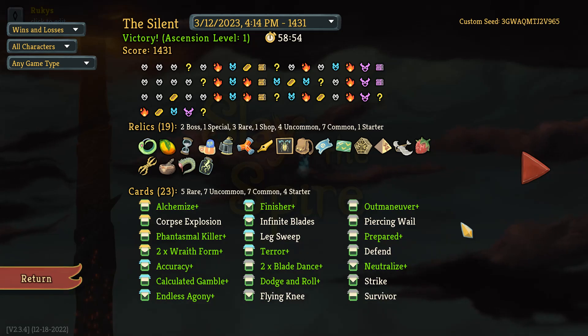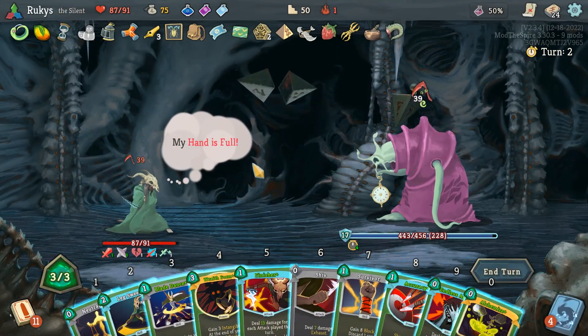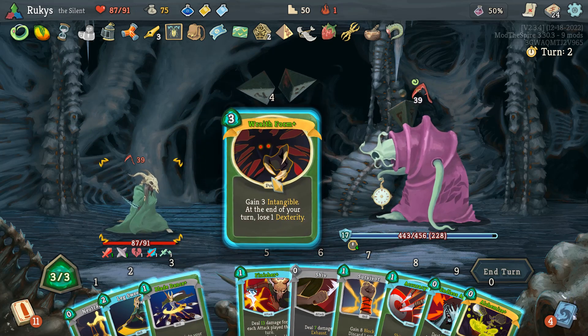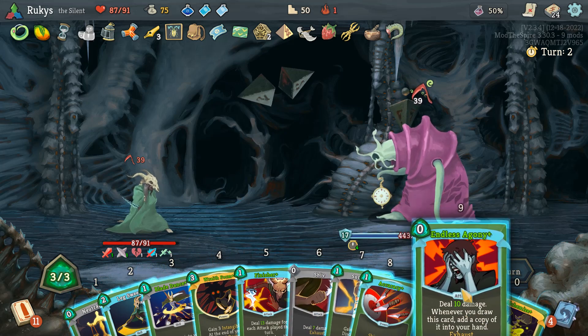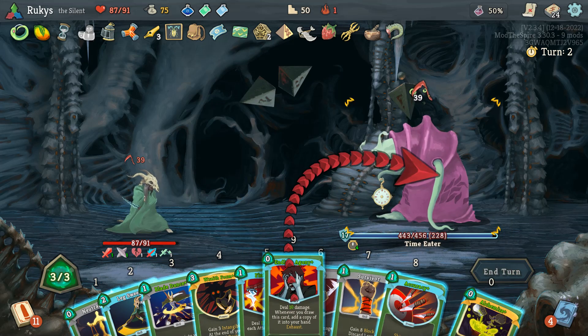So without further ado, let's jump into the run and see how it played out. We are picking up the Time Eater fight from turn two — first turn I just played some powers and setup. Now I'm stuck in a situation where I feel like I need to play Wraith Form even though I have other things I want to do, and I'm worried it's going to put me on a timer and I'm going to run out of time before my dex gets too low.